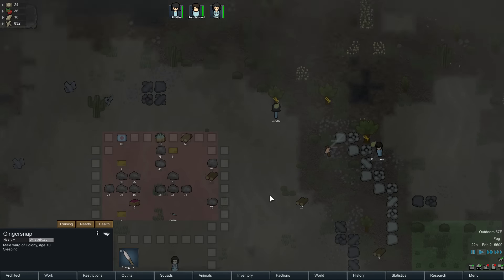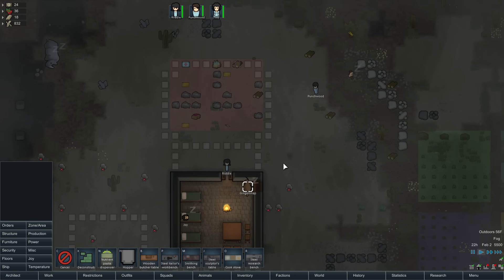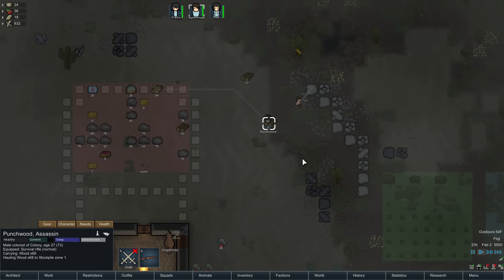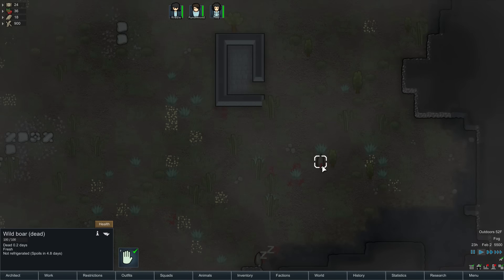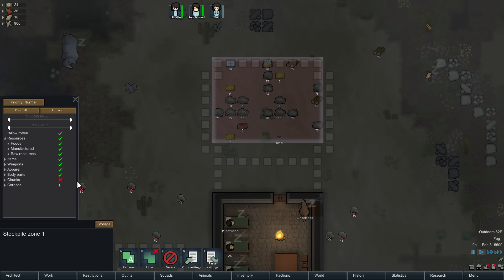We do have to get that butcher table out or we can't butcher that animal. We still don't have enough wood. Punchwood, don't go to bed yet — haul that wood! We named the colony after you, so you better haul lots of wood. Now we have enough wood to make the butcher table, but we can't do it until somebody wakes up. There's the dead boar — someone's going to haul it back. Let's allow animal corpses in the stockpile.